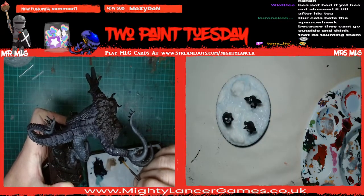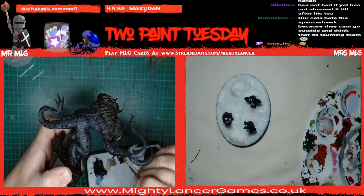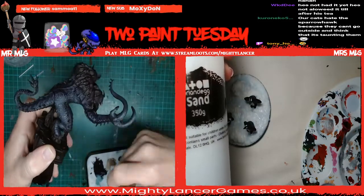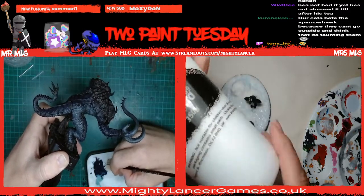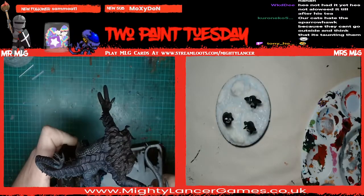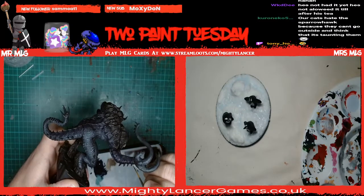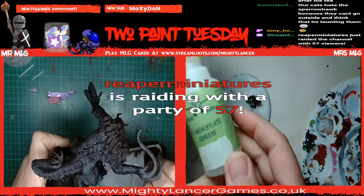I've finished now - what am I going to do? So maybe a recap: I used Brain Clegg sand that we sell, which is only £1.99 for this great big tub. I used PVA glue which we also sell. I used cork - guess what, we sell that too. And I used these paints. Reaper's here, Reaper's here!